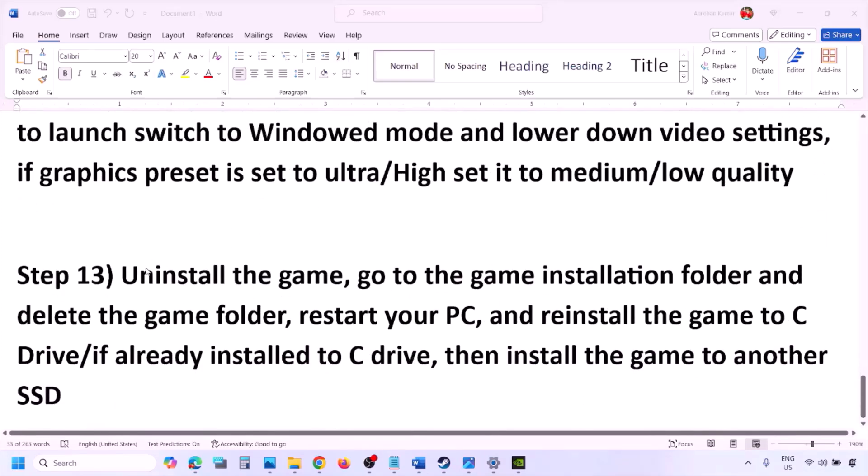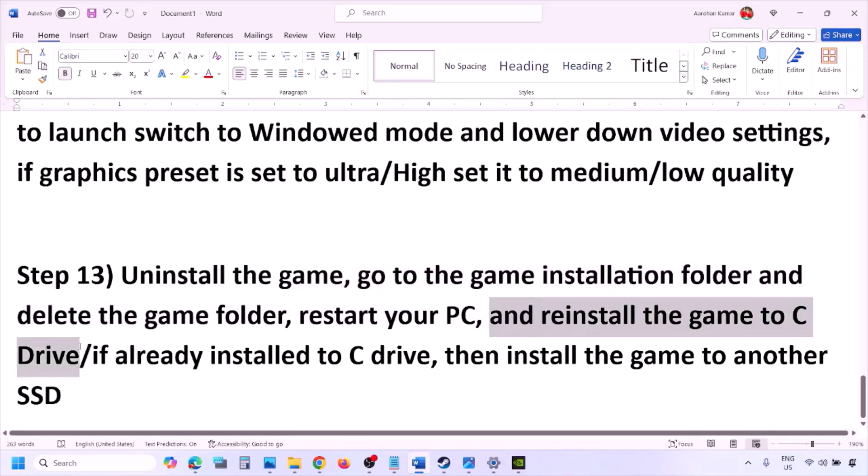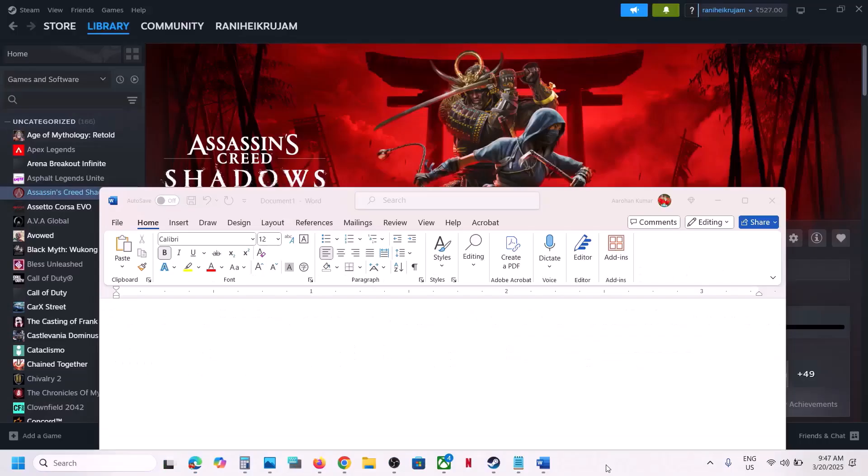The last step is to uninstall and reinstall the game. Go to Steam, right-click the game, and click Uninstall. After uninstalling, go to the game installation folder and delete the remaining game folder, then restart your computer. Reinstall the game to the C drive — if it was installed on another drive (D, E, or an external drive) try the C drive instead. If already on C drive, try installing to another SSD and check. One of the steps shown in this video should help you run the game successfully on your Windows computer.